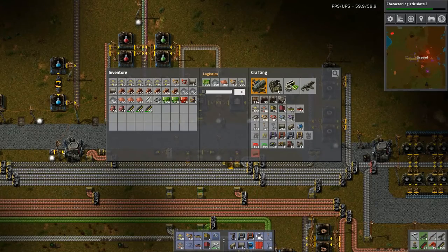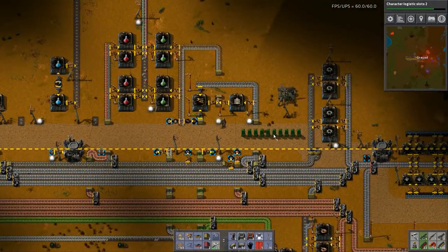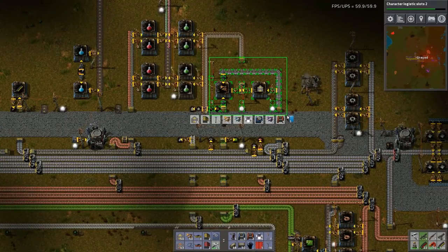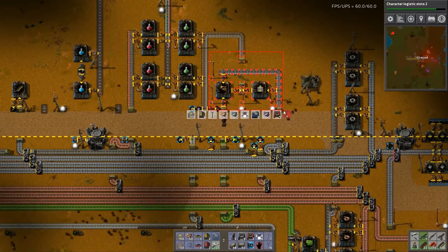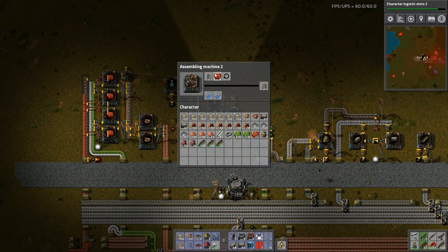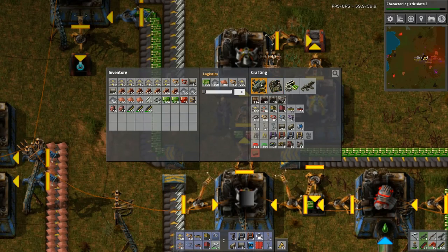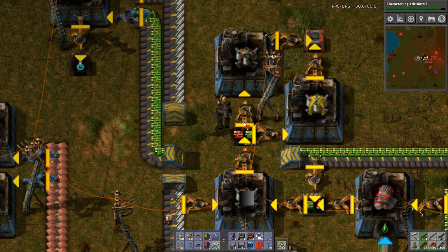I want another blueprint. Let's open up my blueprint book, get that in place. And what I want to do now is I want to get the blank blueprint and take all of this like that. And now I'm going to deconstruct all of this. Am I making any of these? Because all the frames are going to the — what do you call it? I know how to do this. So let's get more red wire, and what I'm going to do is I'm going to wire up these inserters as well.